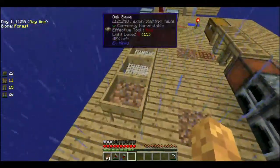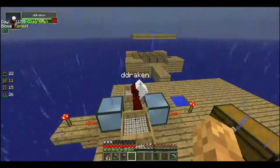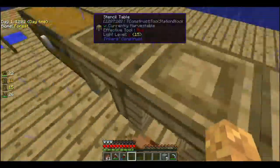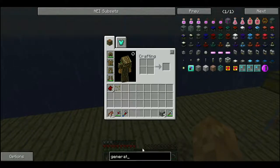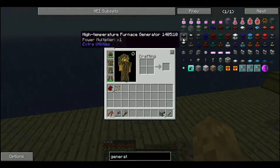This is a pretty long episode. That's weird. How about we come back to this later when we can actually get power? Yeah, that's what I'm going to work on — a generator. And you're welcome, because we need lava for that. Oh! Yes, we do! High temperature furnace generator.